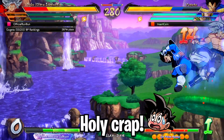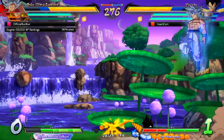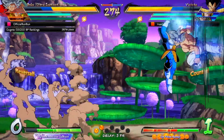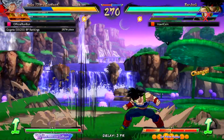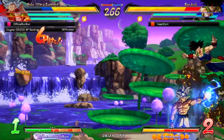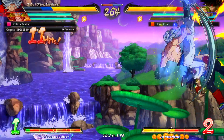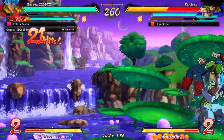Holy crap, you gotta be careful with UI Goku mains, man — they're a different breed. I thought he would do the counter option, yeah, we blocked that. Oh man, the low attack opened me up again. It happened last game as well. I did the same thing where I thought he would do something else entirely and I was completely wrong.